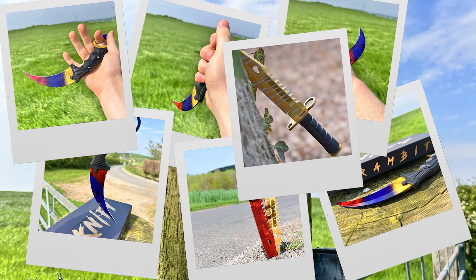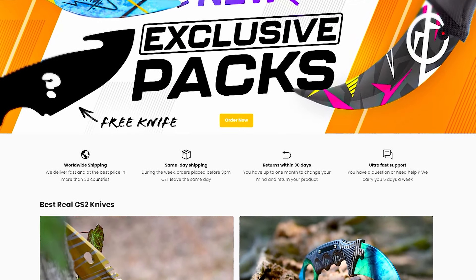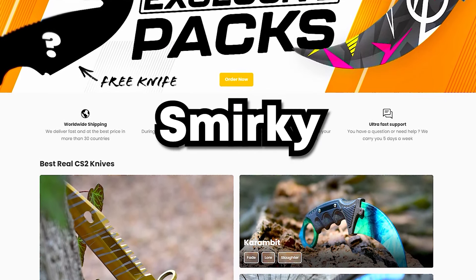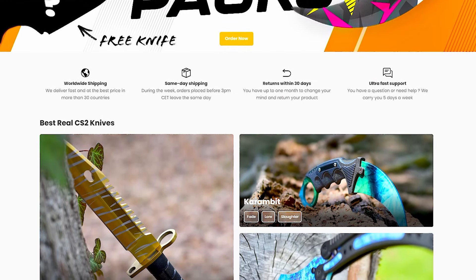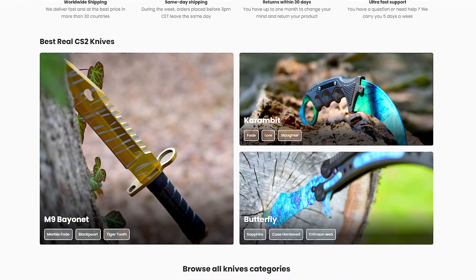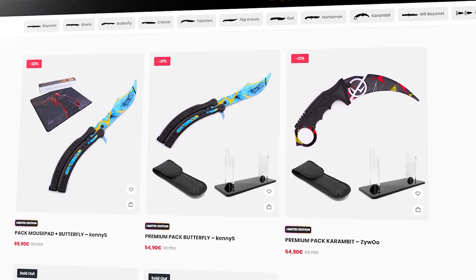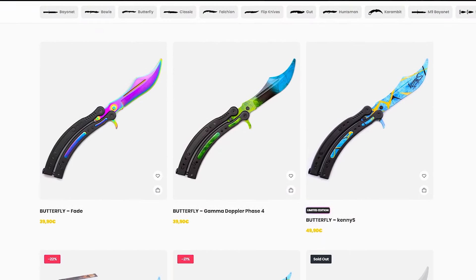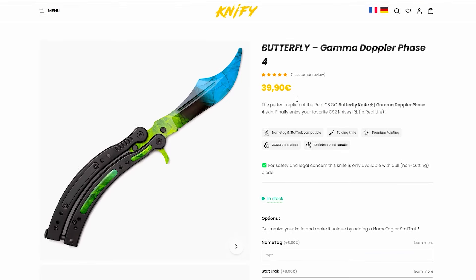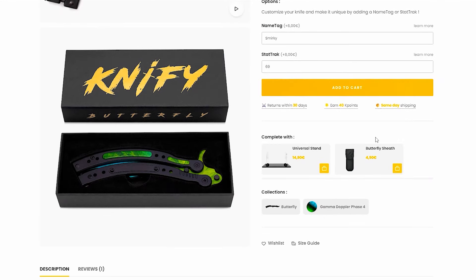Thanks to today's sponsor, Knifey.gg. Real Counter-Strike knives with beautiful finishes for cheap prices, along with 10% off if you use code Smirky within 10 days of this video. Knifey is the leading brand for CS replica knives, working with big names like Zyru and Kenyes. They offer delivery to over 30 countries with a wide range of knives, finishes and customisation, all on their site. Check it out in the description.